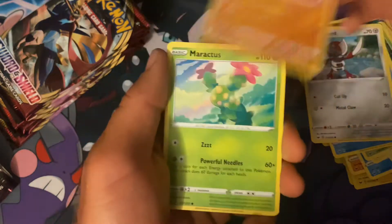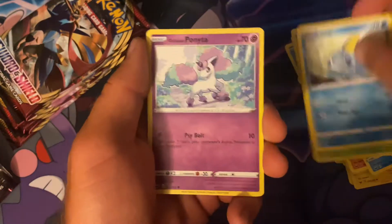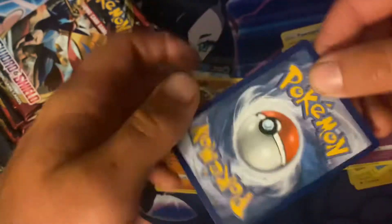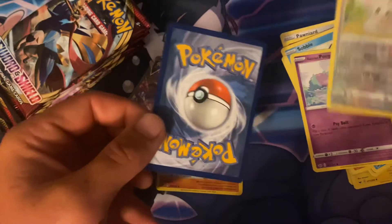Next pack: Mantine, Pawniard, Mudbray, Maractus, Sobble, Ponyta. I saw that we have something special in this pack, so what we're going to do is flip that over and show you that Mincino reverse holo.